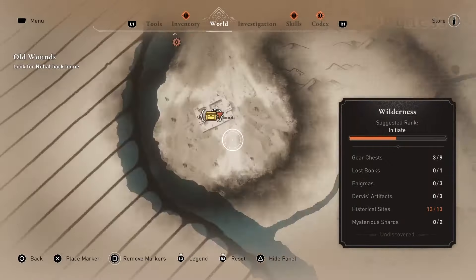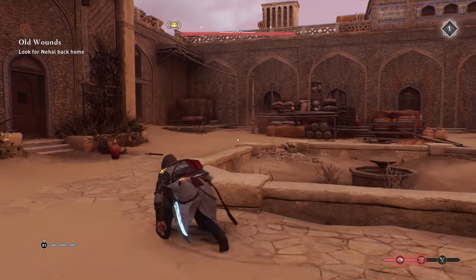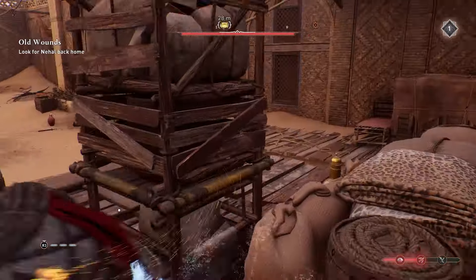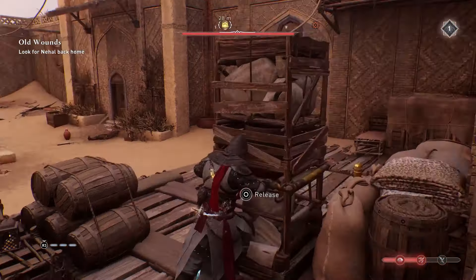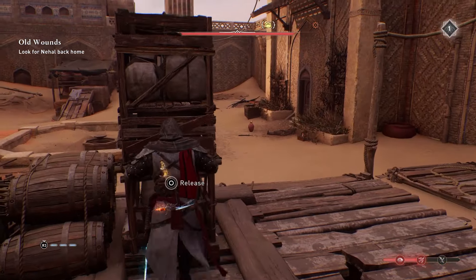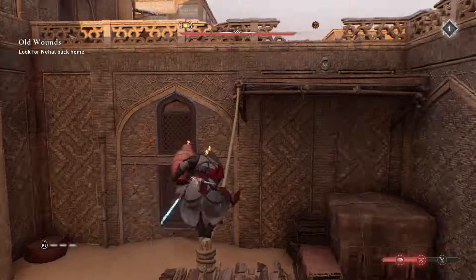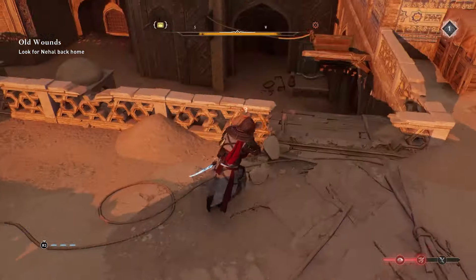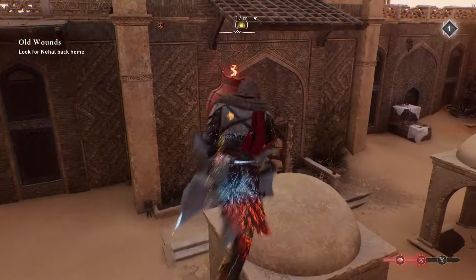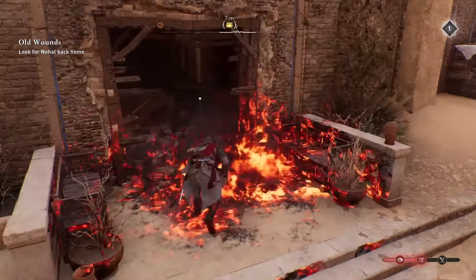The next chest is located at the abandoned caravanserai on the left side of the map. There are a few enemies you will have to take out here. Then move this structure into this spot so you can carry the explosive to the other side. Use the explosive to break the wall and enter the room — here you will find the gear chest.